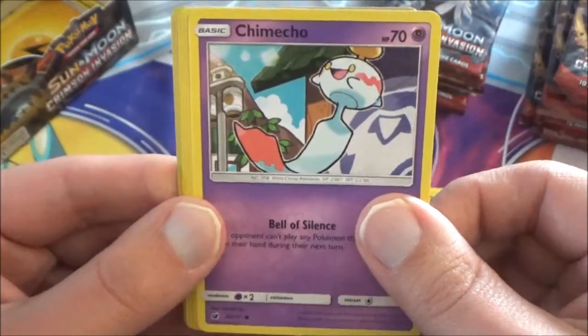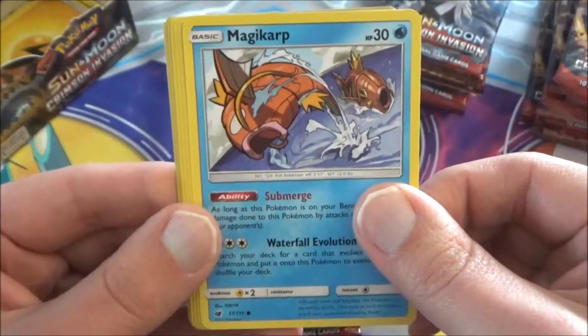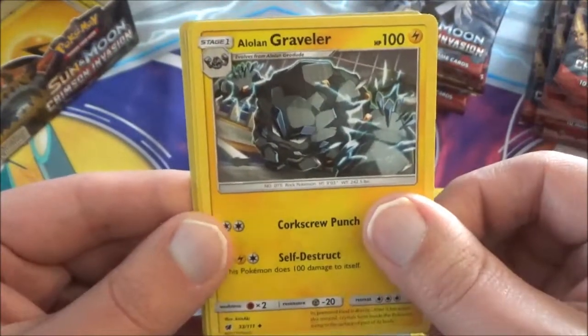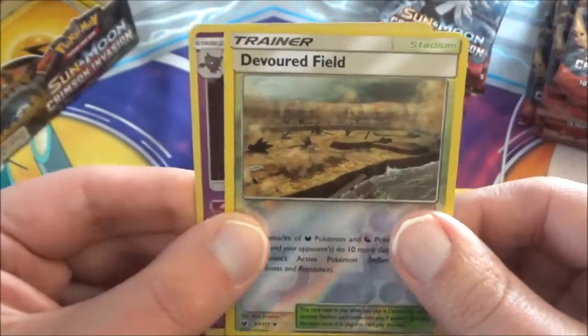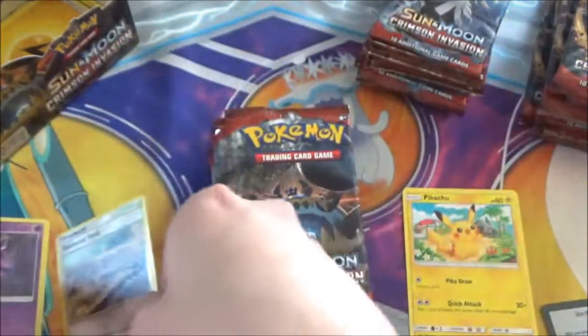Chimeco — he hasn't been in a card lately. Magikarp, a cool looking one. And Starmie. We also got Alolan Graveler. Mawile. Devoured Field. And a holo rare Gengar. Cool cool.